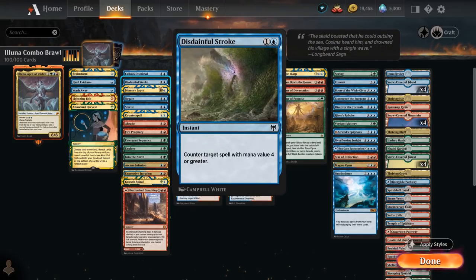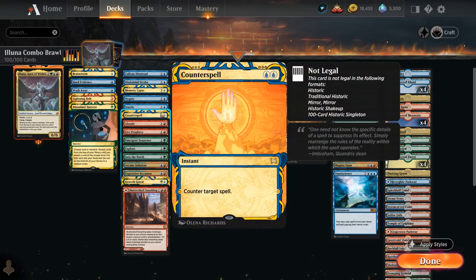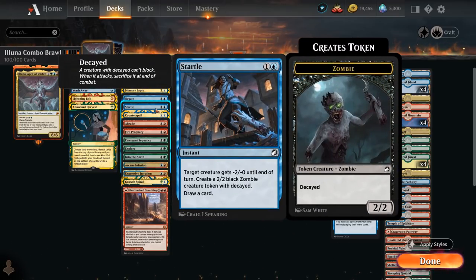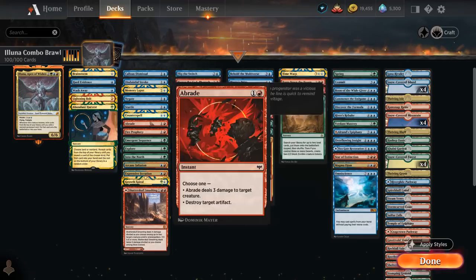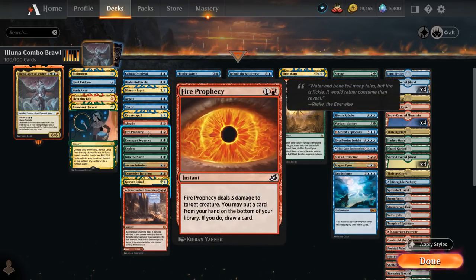We've got Disdainful Stroke, Memory Lapse, and Negate as counterspells, as well as the classic 2-mana double blue counterspell. Startle gives an opposing creature minus 2/0 until end of turn, lets us make a 2/2 Decayed Zombie, and we get to draw a card — yet another token we can mutate onto. Abrade can deal 3 damage or destroy an artifact. Fire Prophecy can deal 3 damage to a creature and we can put a card from our hand on the bottom of our library, once again useful for putting Omniscience back if we happen to draw it.